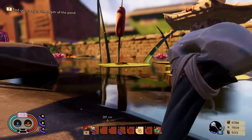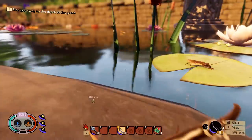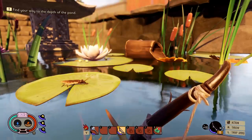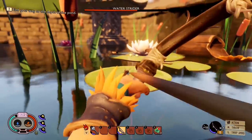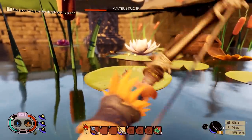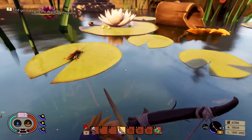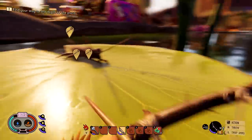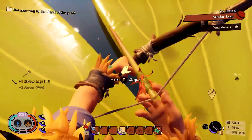Not to mention some brand new enemies — whatever in tarnation this buddy is doing. This might be a prime opportunity to collect some brand new stuff. It's just crazy to see things that were teased in the game files now naturally occurring in the world. There we have a water strider that's unfortunately not sure what to do — poo poo, sucks to be you. He appears to be a little bit on the dead side, so we'll go ahead and dive in.